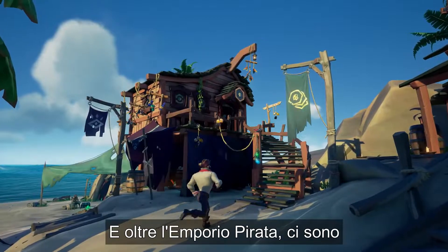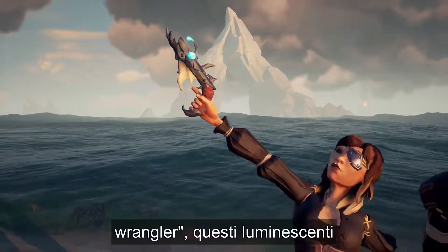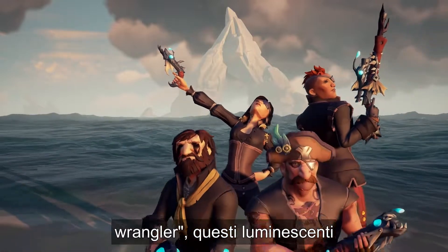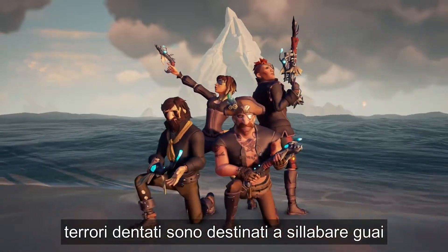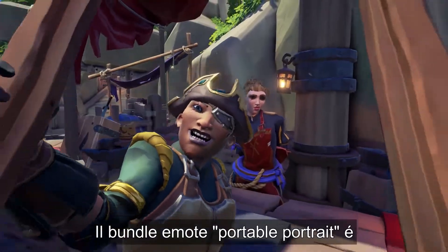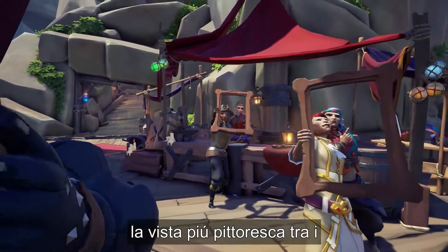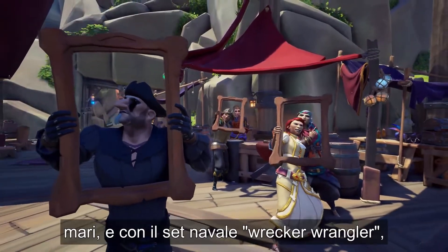And over in the Pirate Emporium, there are new items in stock. With the Wrecker Wrangler Weapon Set, these glowing toothy terrors are bound to spell deep trouble for your enemies. The Portable Portrait Emote Bundle is perfect for pirates who know that they are the most picturesque sight on the seas.